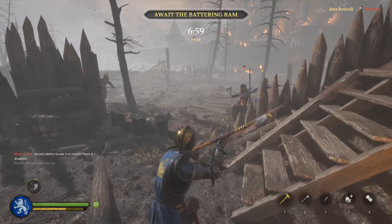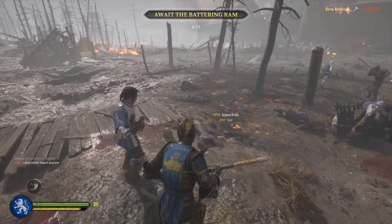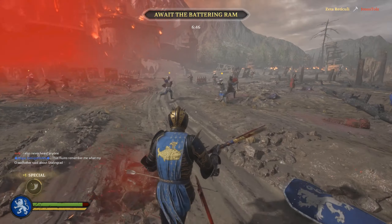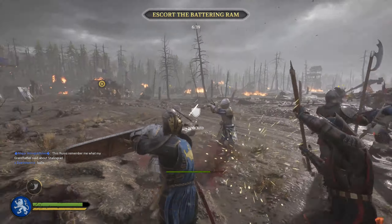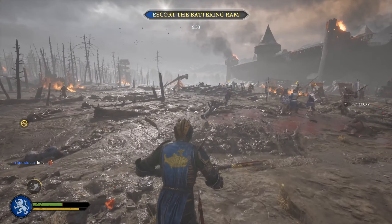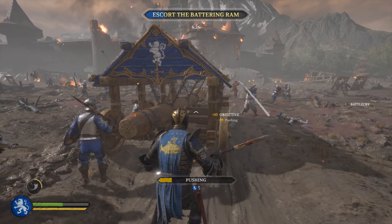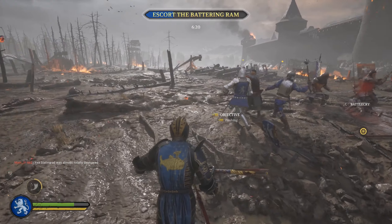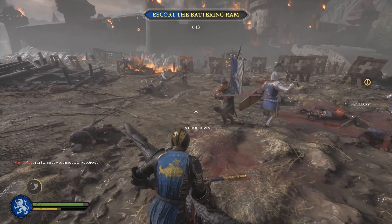We go to the next objective, which involves pushing the battering ram towards the castle gates. So far it's going swimmingly — actually it's going too fast, which might indicate I won't be able to score a lot of kills this run if we're successful. This stage is also very poor in ammo crates. There is one ammo crate on the left side of the road, next to the wooden barricades, but other than that there is none — very poor placement regarding ammo crates.